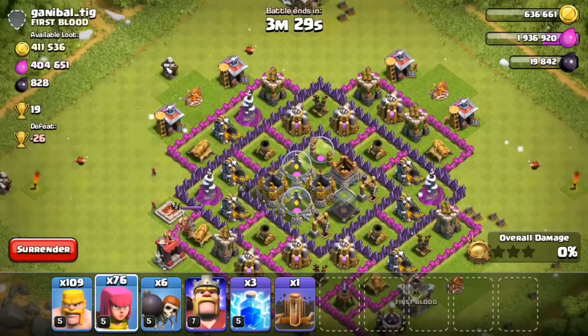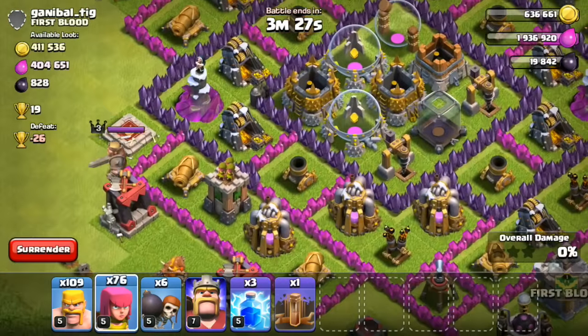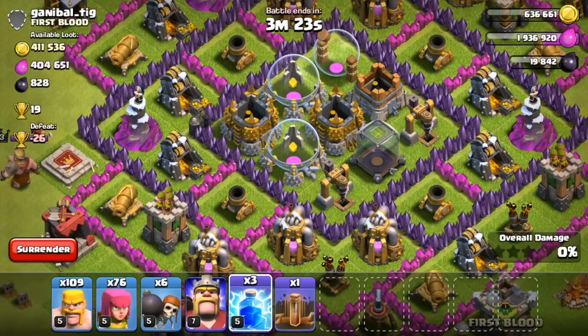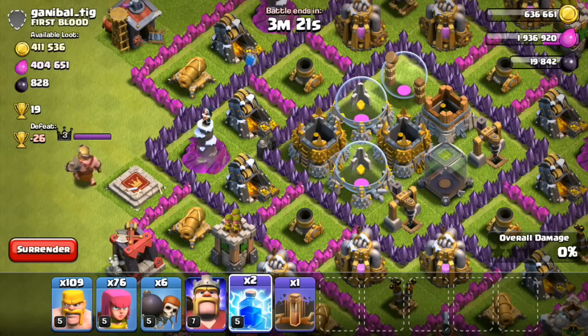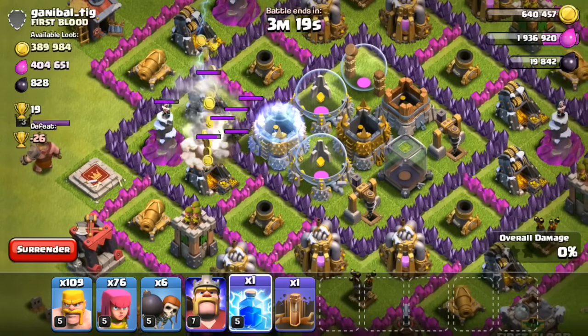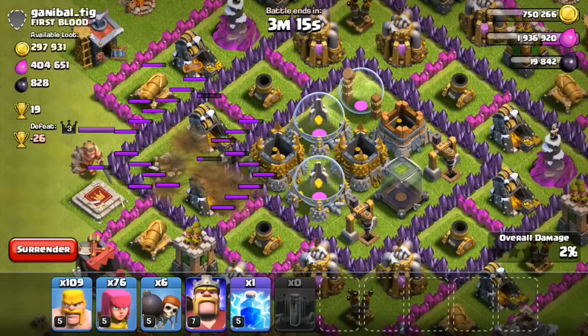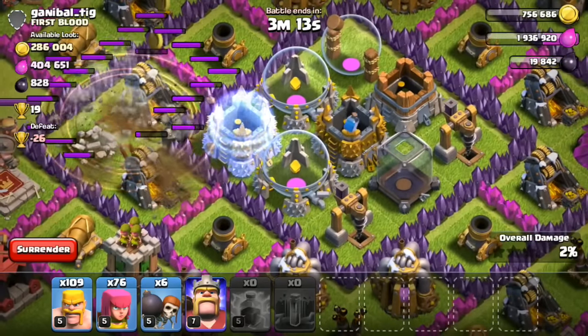I actually found this base fairly quickly which was pretty nice, so let's go ahead and see if we can take it out. First of all I'm gonna drop two lightning spells on these gold mines on the left hand side. I do not need Elixir anymore at Town Hall 8, so I can use as many spells as I want, and seeing as it's a one gem boost it's actually pretty beneficial to do so.